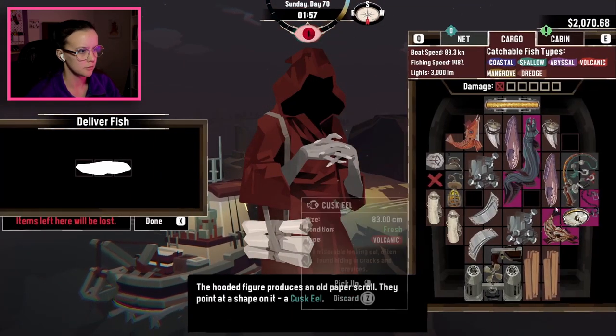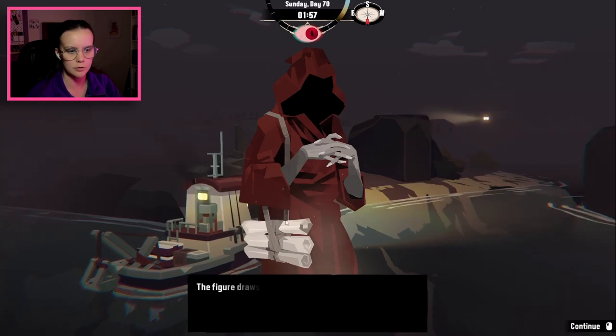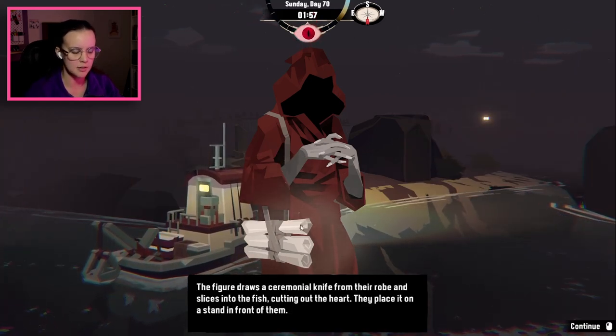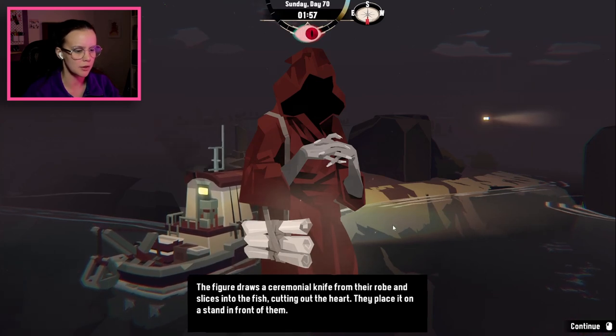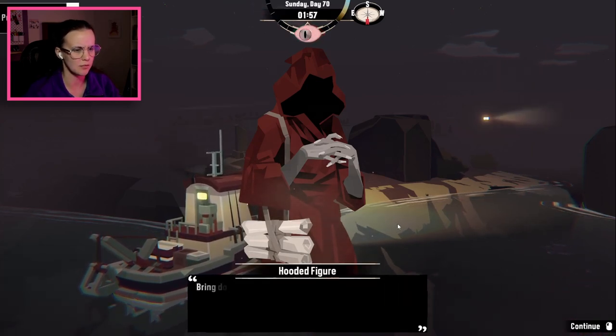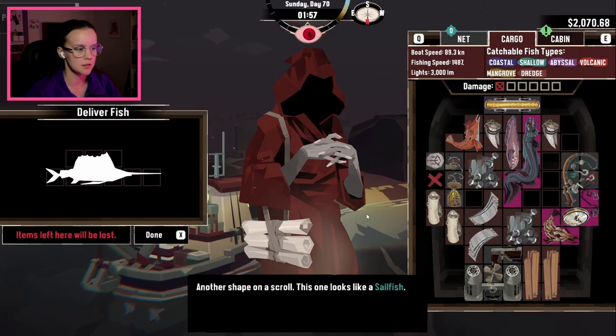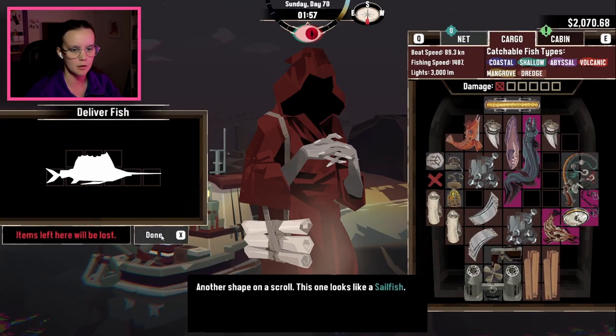Deliver the vessel. Yes, I have the cusk eel for you. The figure draws a ceremonial knife from their robe and slices into the fish, cutting out the heart. They place it on the stand in front of them. Bring down the sky. Another shape on a scroll — this one looks like a sailfish. Okay, let's hold off on the sailfish. Do a little upgrading.